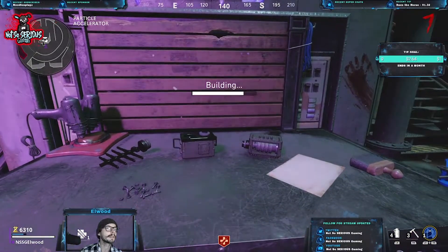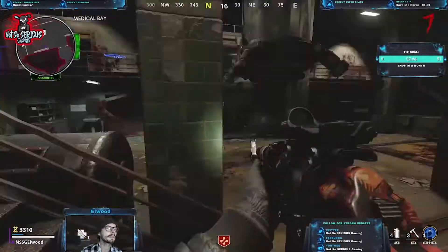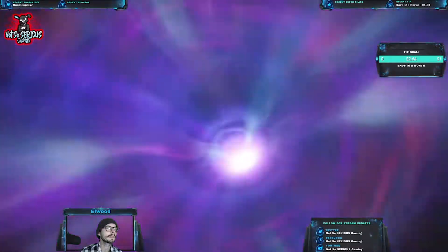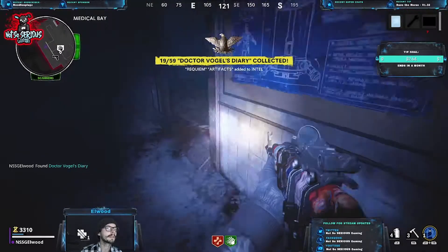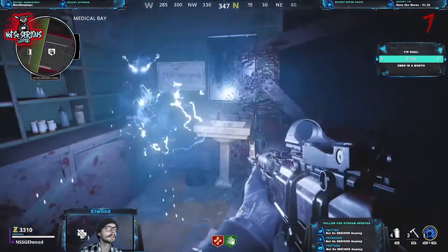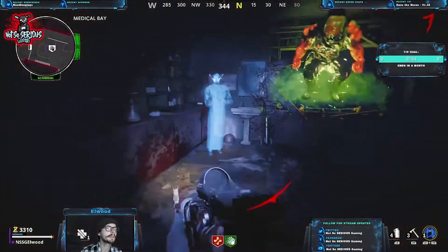Now head over to the medbay as another dark ether portal will appear there. Activate it — enter it — and wait in this little room. Once you're in the dark ether, collect the diary on the left-hand side of the table and find three ghosts dotted around the map. The very first one is in the medbay. Go up to the little orb, activate it, and give him the diary. Doing this will cause a big guy to spawn in.